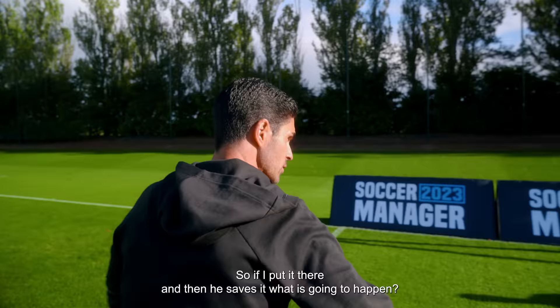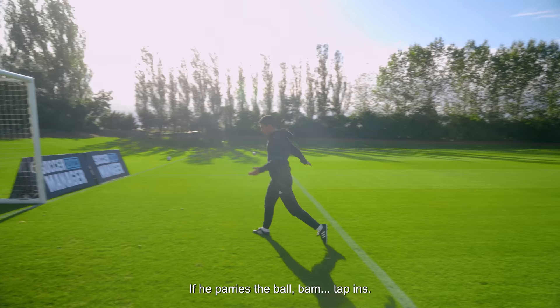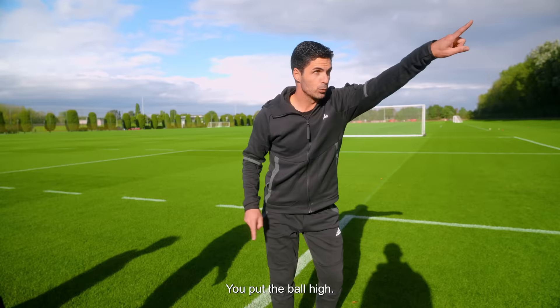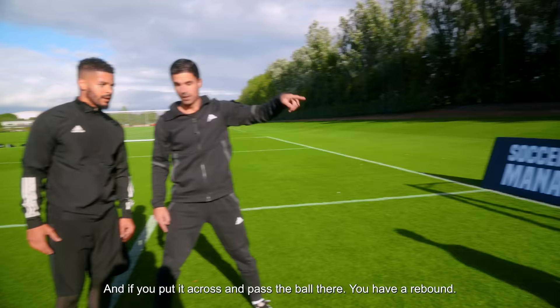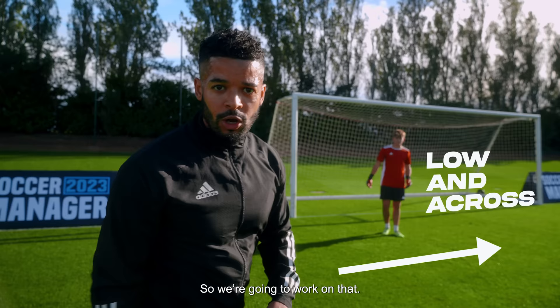So if I put it there and he saves it, what is going to happen? If he parries the ball, tap it. If you don't have the angle to beat the keeper, put the ball high or put the ball across low. If you put it here, look at his hands — he needs to react here. If you pass the ball over there, then it's a rebound. That's gold. If you're going to go near post, go high — aim top because then the keeper has to do that, it's a harder save. Or go low and across. Either high and near or low and across. Let's go.